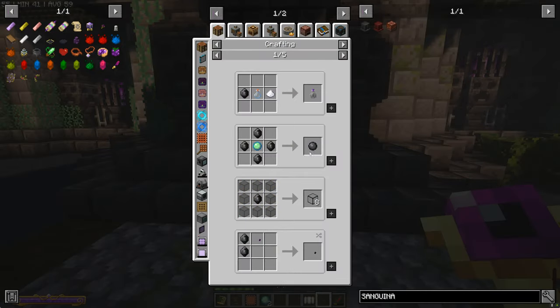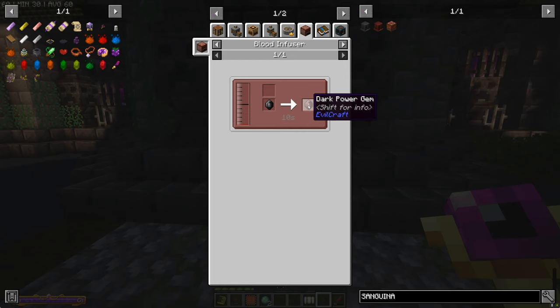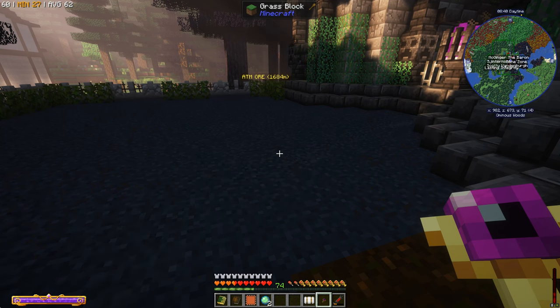We're going to turn some of these dark gems into bloody dark gems. In a blood infuser, we infuse a dark gem with blood and it becomes a dark power gem. These are essential for the mod - they're also actually required to make the blood infuser itself. You need a blood infusion core, which is a dark power gem surrounded by hardened blood shards, before you even get going.